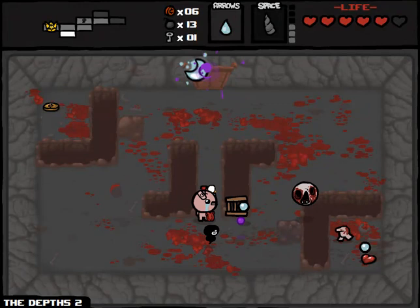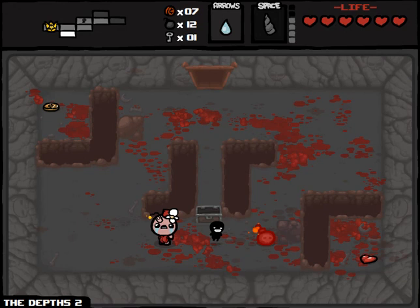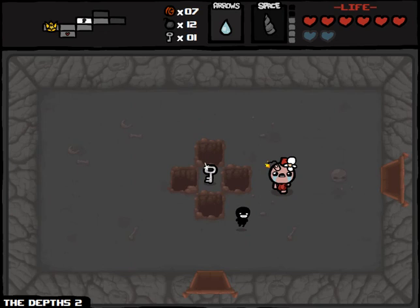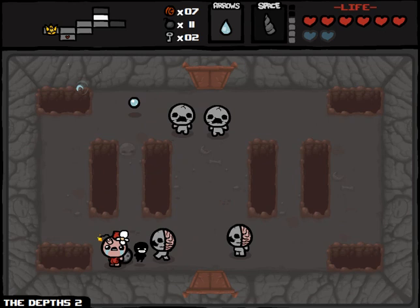We can get the heart on this level because I bought the ladder. There's also a tinted rock I'm definitely going to want to pick up. Two spirit hearts — fantastic, gives me a chance in this fight against Mom. Just go up up up to the right. I'll get this key back here just in case — you never know when we'll come across a chest or even the shop. Put a bomb there — that's going to make my life a whole lot easier.